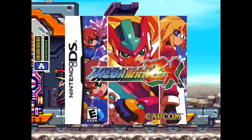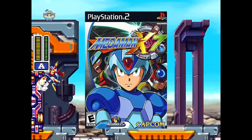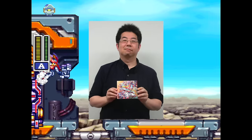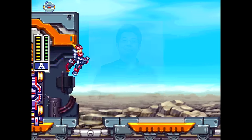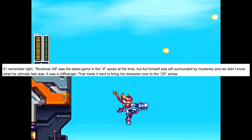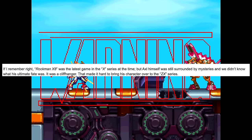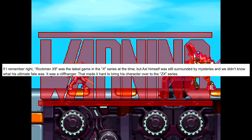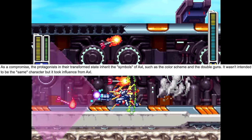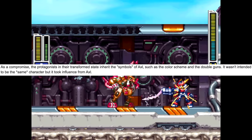Finally, moving on to ZX Advent. Model A was modeled after Mega Man X7's Axel in everything but story. As stated by Makoto Yabe, character designer for Gray and Ash: Rockman X8 was the latest game in the X series at the time, but Axel himself was still surrounded by mysteries and we didn't know what his ultimate fate was — it was a cliffhanger. That made it hard to bring his character over to the ZX series. As a compromise, the protagonists in their transformed state inherit the symbols of Axel, such as the color scheme and the double guns.